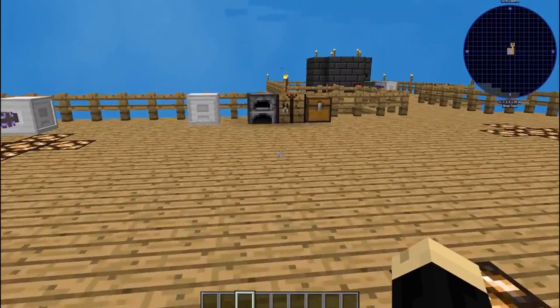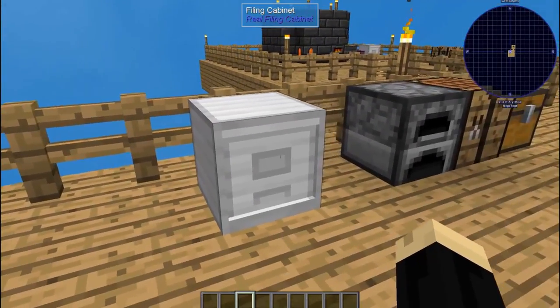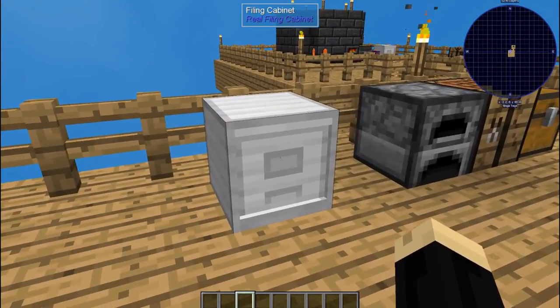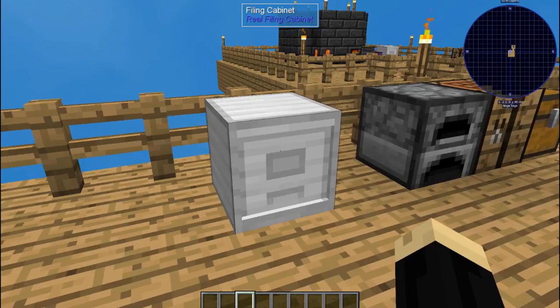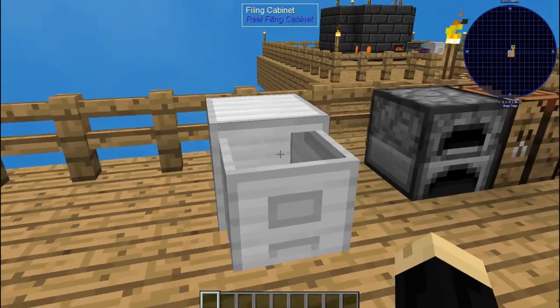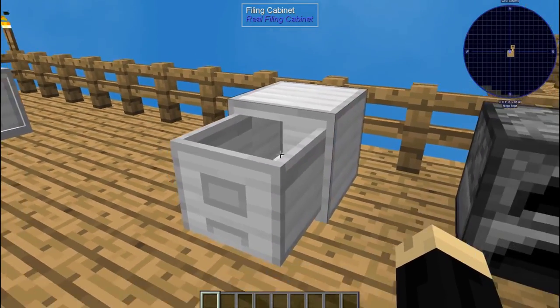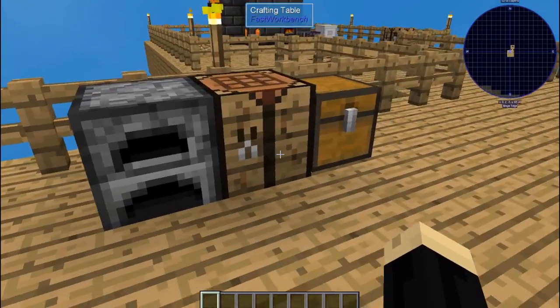Filing cabinets can be used in several different ways. We've got one right here. Now to open a filing cabinet to put in or take out any type of file folder, you do have to have your icon over an empty hand. If you have something in your hand it will not open. Just right-click on it to open or close it.